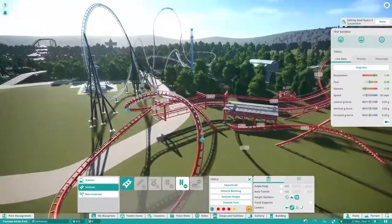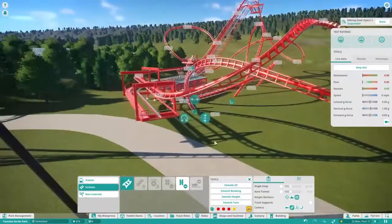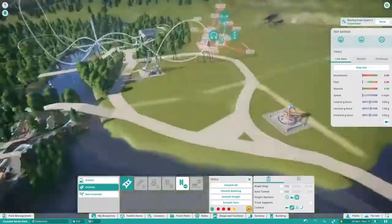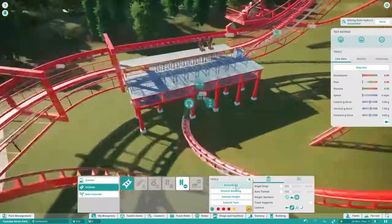Anyway, this is me doing the smoothing now. I think after I do the smoothing I re-check the ride, and then I do the supports, obviously. It's entirely custom. I think I was just checking the sight lines here, not sure.